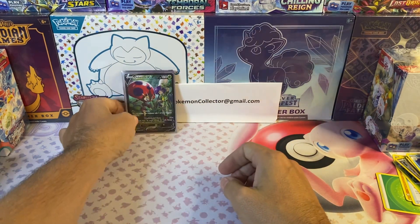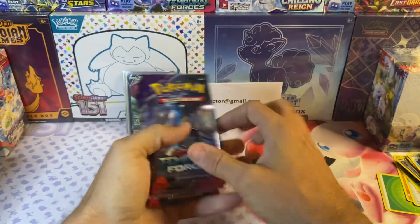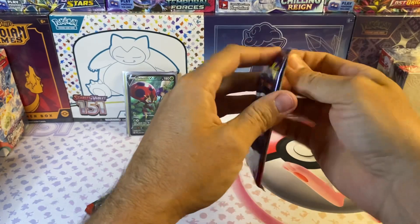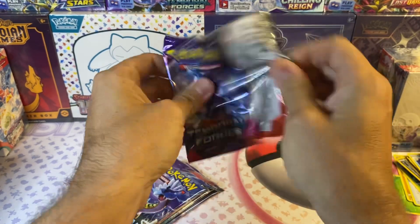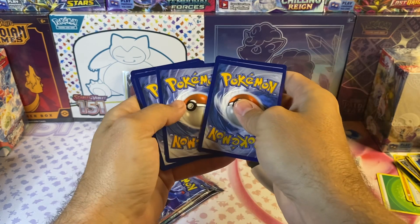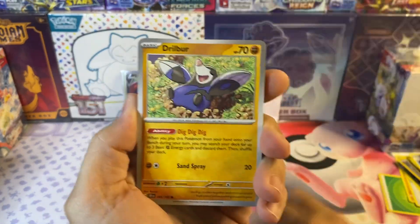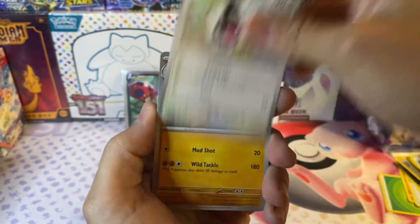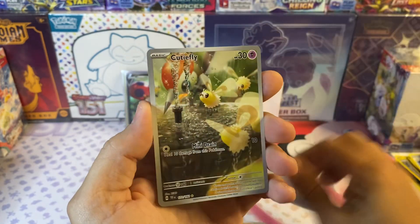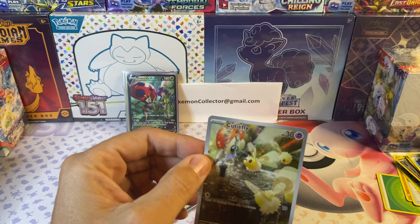Now that that's done, let's open up some Temporal Forces. I've got five packs — I've got more, but time is getting up there. Can we get the Raging Bolt or Iron Crown? We've got a Cutie Fly full art — nice! And the Drampa holographic.